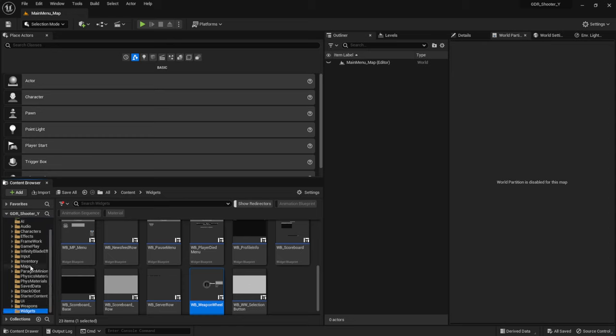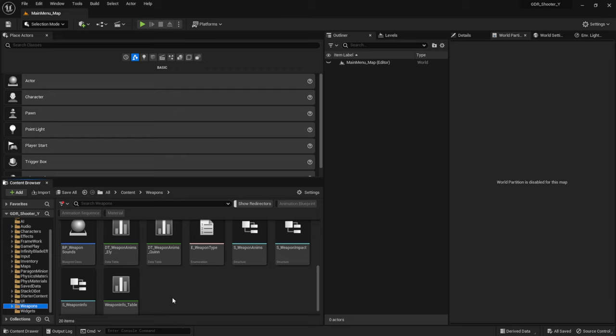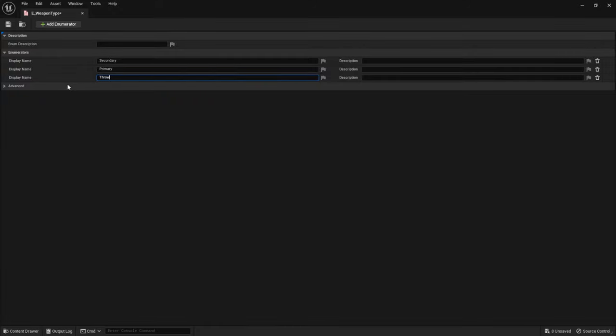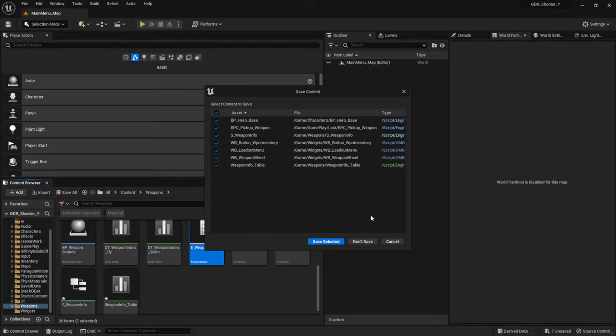Let's start with the new equipment. We're going to go to the weapons folder. First of all I want to make a change — we're not really changing a structure, because we're going to add something to the enumeration. Enumerators are a bit janky sometimes, so I tend to do the same thing with enumerators as I do with structs when I update them. So just save the whole project, and then we're going to open the weapon type enumerator and add a weapon type called throwable. Save the enum and then close the project — don't save all the other stuff — and then reopen it.